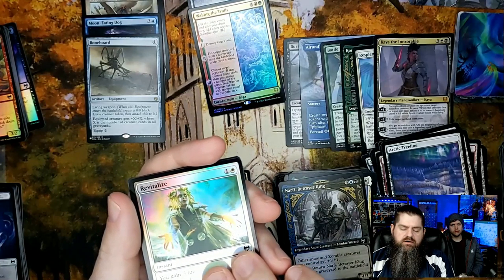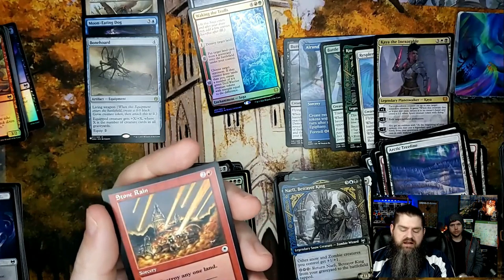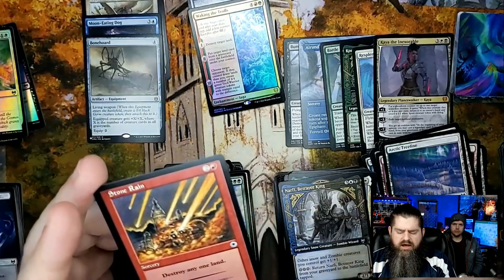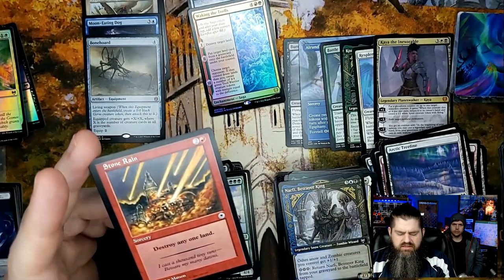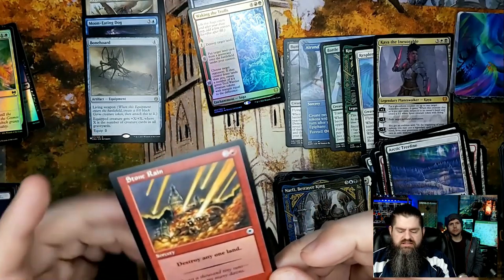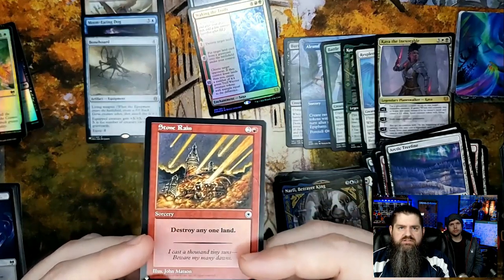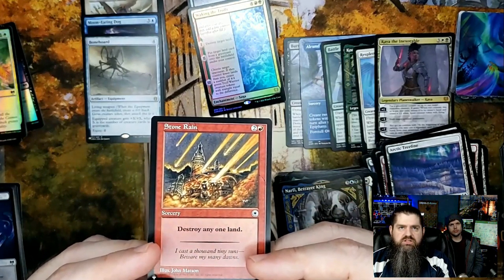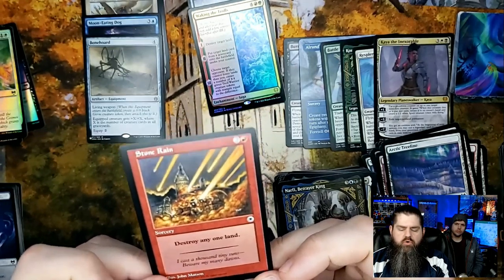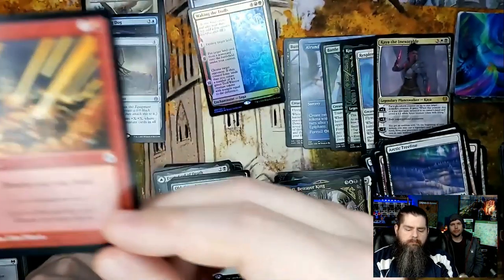Revitalize for the old-school spell foil. And Stone Rain — that is a Portal card! That's old-style Magic. Obviously Stone Rain wasn't just in Portal but it must have been included there. Portal — and that's how we end it, on a Stone Rain.